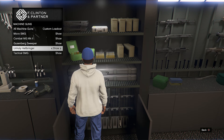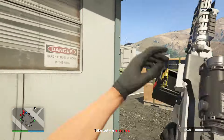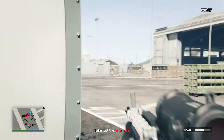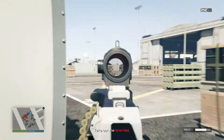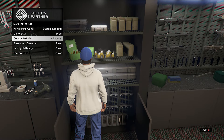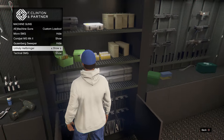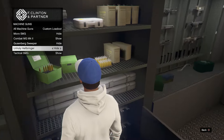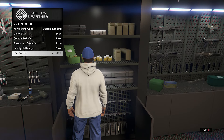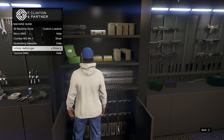Inside machine guns there's a superior weapon called the Combat MG Mk2 — I highly recommend you guys own this weapon. It's actually a bit more powerful than all of the ARs in the game, so one of the best if not the best PvP weapon. The Micro SMG isn't anything too special, I'm gonna hide that. The Sweeper also nothing too special. The Unholy Hellbringer is actually a pretty cool meme-type weapon, like a laser machine gun. The Tactical SMG is also nothing too special — I'm gonna hide that. So only two machine guns are needed in that class.